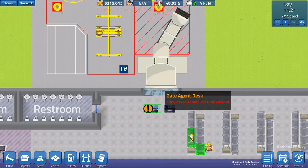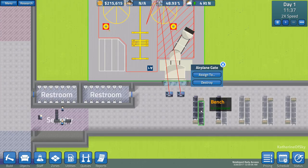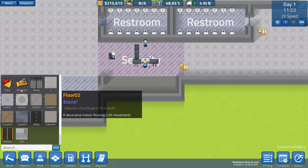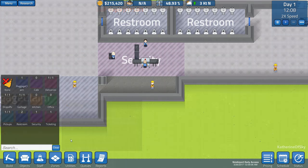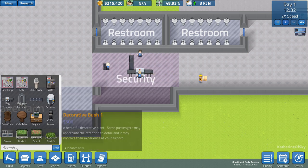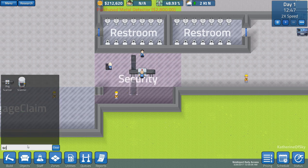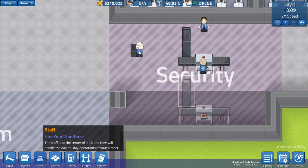So now this desk, we're going to assign to this gate. Perfect. This gate now has both desks under its control. For security, let's take out that wall, clear this wall here, and extend the security zone out like that. Now I'm going to build a metal detector and a bag scanner. I'm not going to build a body scanner right yet because I don't think we need it — our airport is too small and we're not going to be a target for horrible people yet.